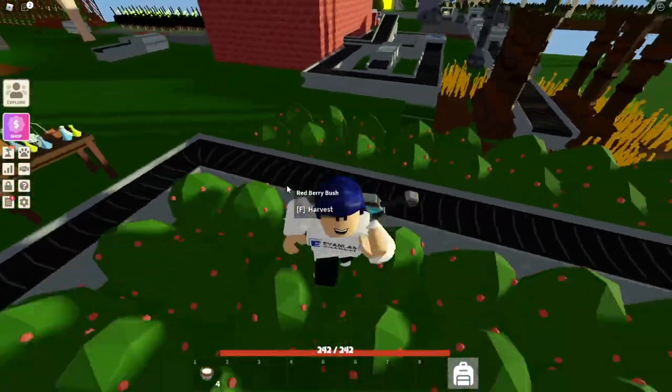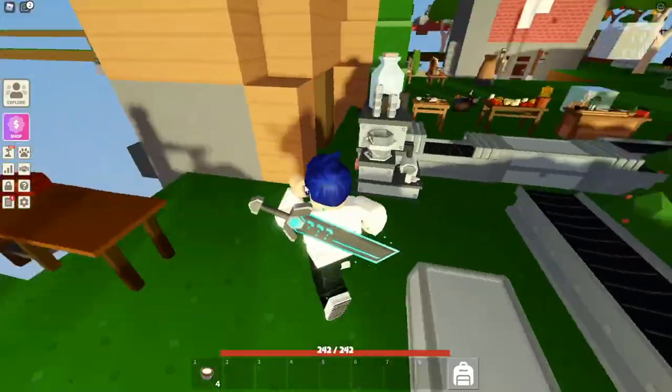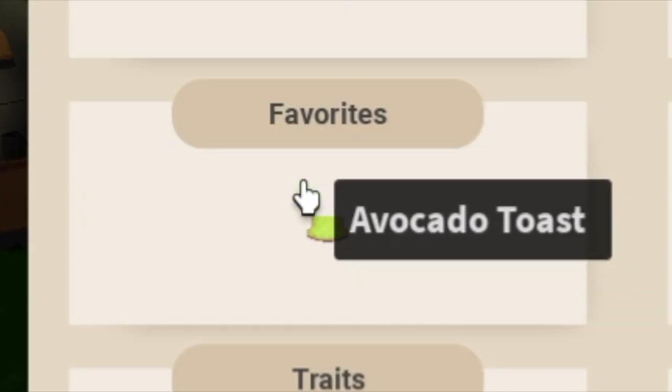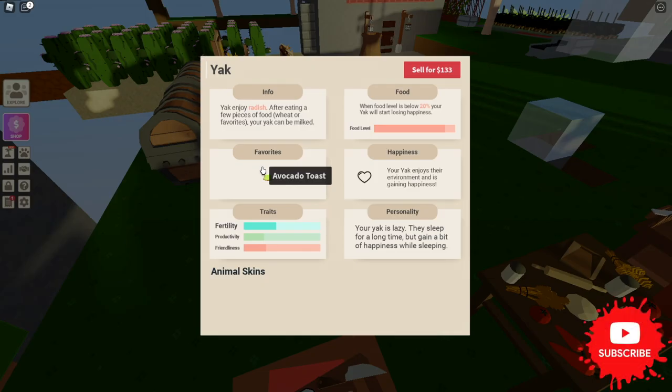For it to produce yak milk, it needs to be an adult, and to become an adult it actually has to eat. It has a couple of things it likes — all yaks enjoy radishes and can also eat milk. Each yak also has a favorite food; this one's favorite is avocado toast, but yours might be different.